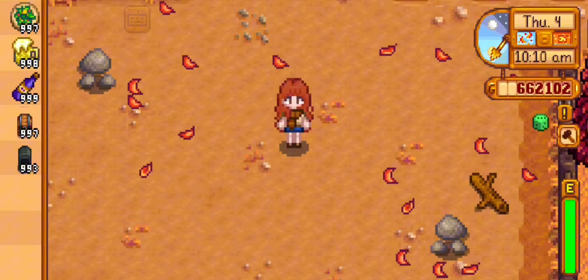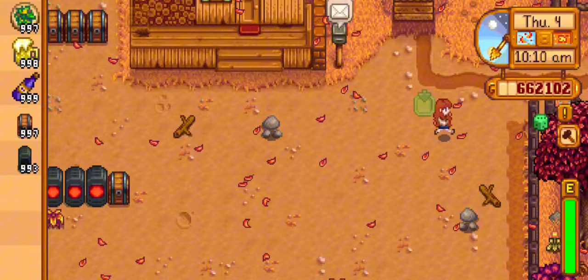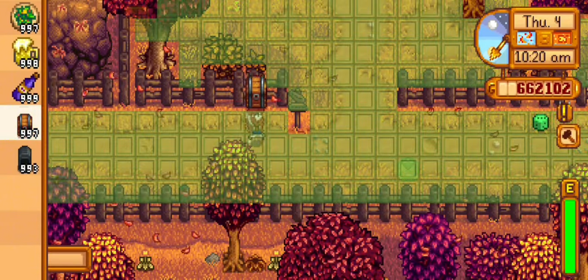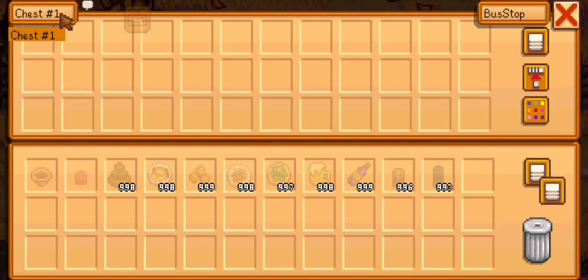The next mod is the Chest Anywhere mod by Pathoschild. This mod lets you access your chests, dressers, fridge, shipping bin, and Junimo huts from anywhere and organize them your way — like this.